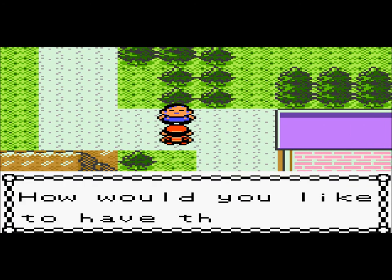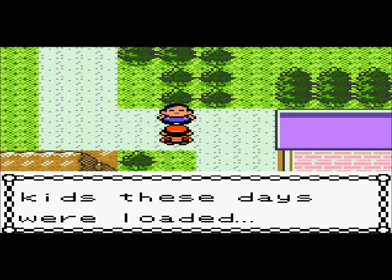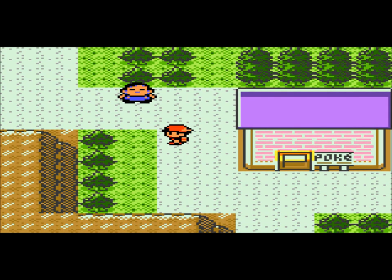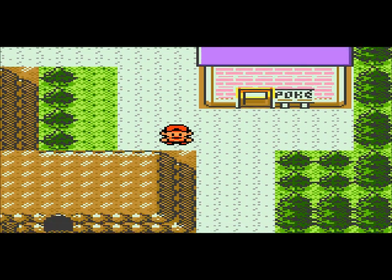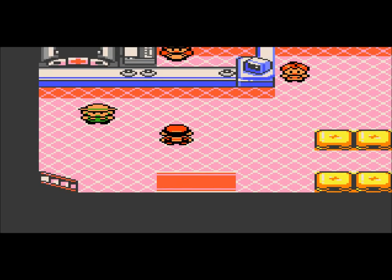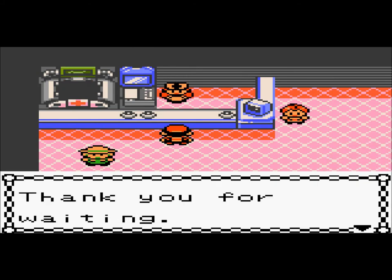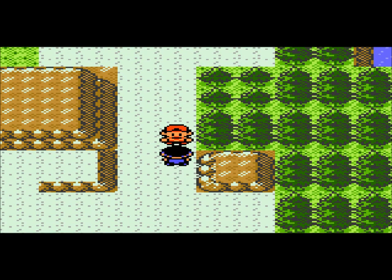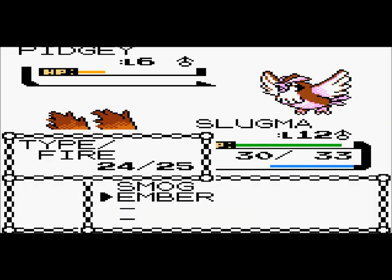This guy here is going to try to sell you a Slowpoke for one million bucks. If you say yes, he'll say 'oh, kids these days are loaded.' It's impossible to buy that thing because it's actually impossible to get a million bucks in this game — well, it's impossible in HeartGold and SoulSilver, so I assume it's impossible in Gold and Silver too. Anyways, let's heal. There's one more trainer until we hit Union Cave — in the last part I actually said it was called Unique Cave, but it's Union Cave.